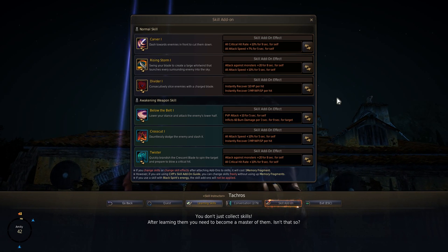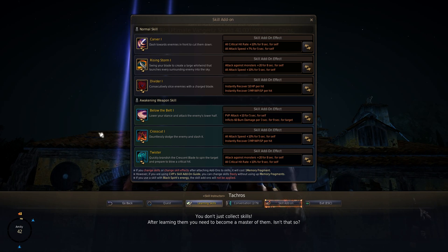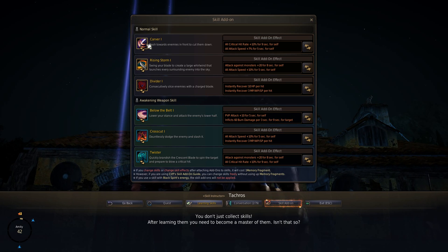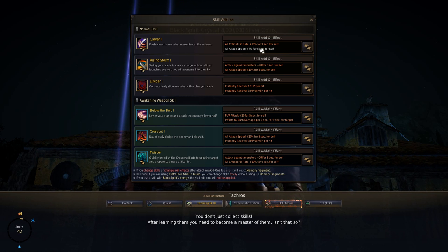What you're currently seeing on screen is my current setup for PvE — this is how I would grind with Blade only. First off, Carver: I really like that skill. It's a spammable skill and the cooldown does not affect your grinding speed in PvE. It gives all critical hit rate and hit rate plus 10%, so another 10% free crit, and all attack speed.